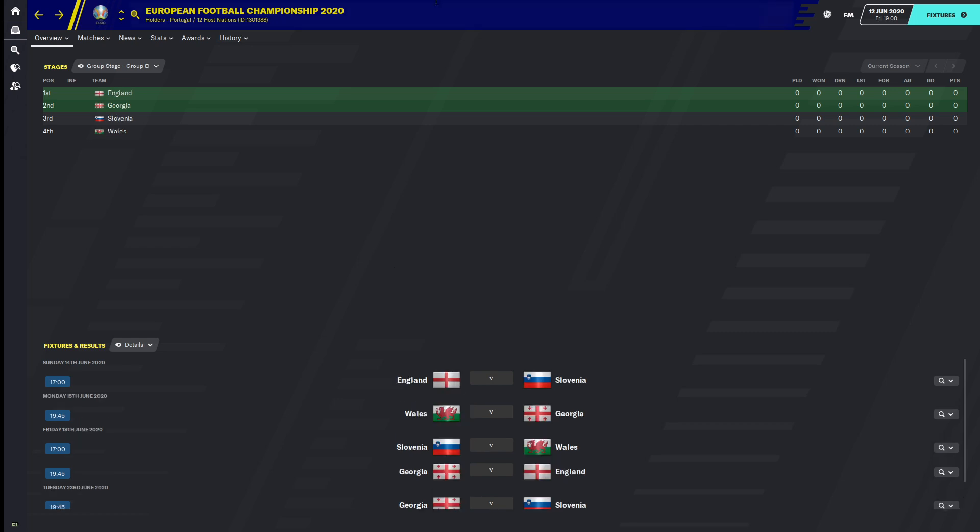Next video we're going to be looking at the four teams in Group D which features the host of the final, England. They've got a very favourable group which includes Georgia qualifying for their first major tournament, Slovenia and Wales. England are surely favourites for that one — next time we're going to have a look through those four teams and their squads and how they got here.